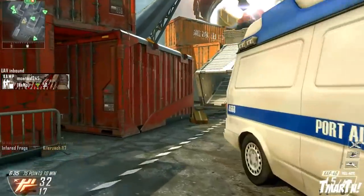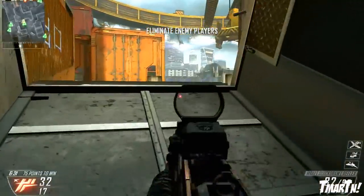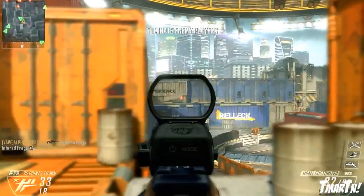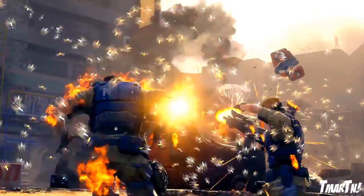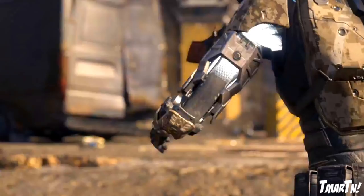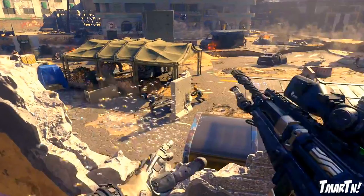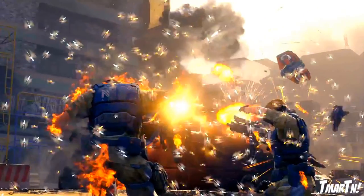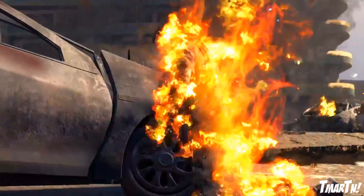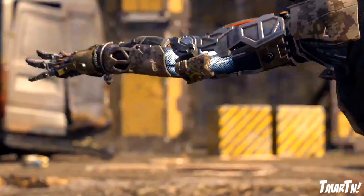What's going on guys? T-Mart here and today we've got something pretty interesting to talk about in Advanced Warfare: killer robotic bees. Check out this clip from the reveal trailer that was released last weekend. You can see that this soldier shoots this thing out of his arm and then all of a sudden there's this swarm of little nanite bee-type things swarming the enemies and eventually setting them on fire and killing them — which is one of the craziest things we've ever seen before in Call of Duty.